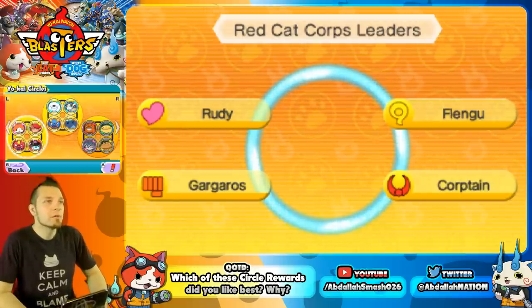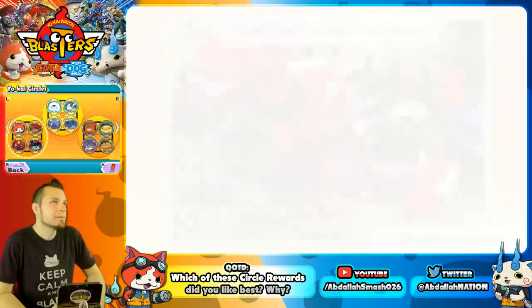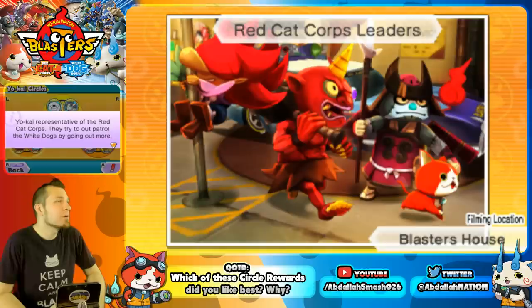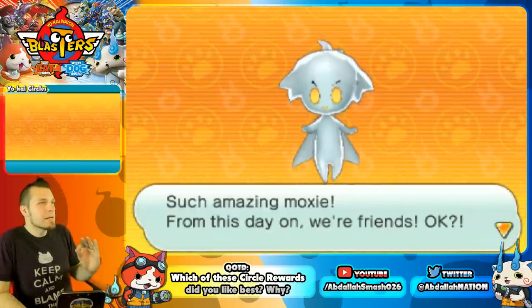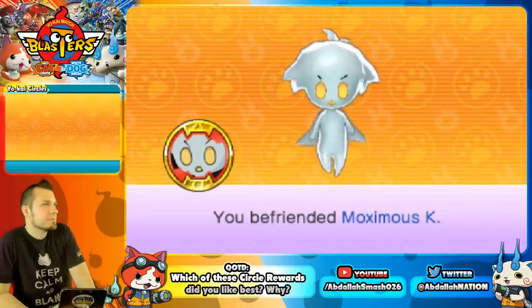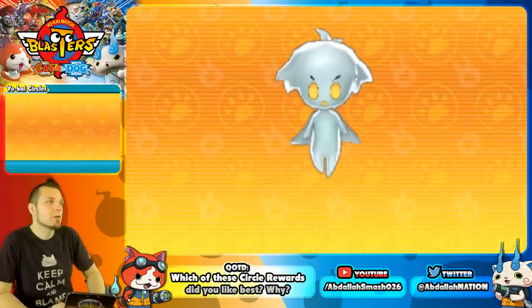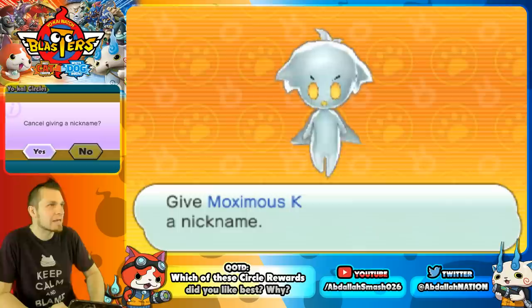Red Cat Core Leaders features Rudy, Flengu, Gargaros, and Corpton — Yo-Kai representatives of the Red Cat Core who try to out-patrol the White Dogs. Getting Gargaros is a little tough. The reward is a free Moximus K. There are also boost coin methods to get Moximus K, and he can perform the Heart Manta Mantle move.